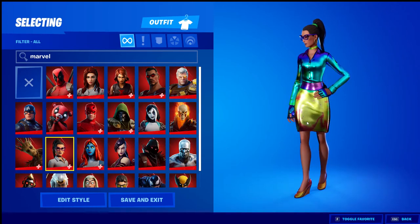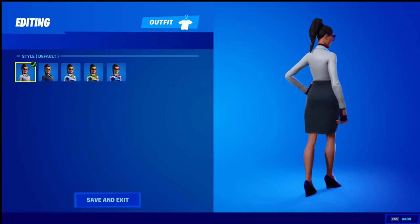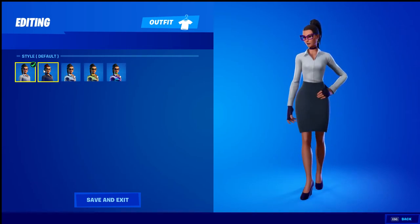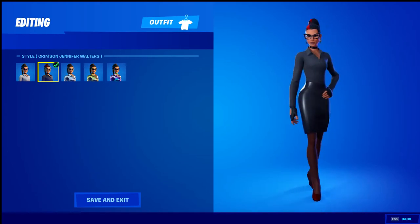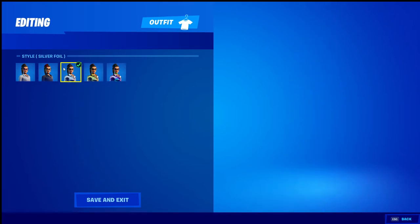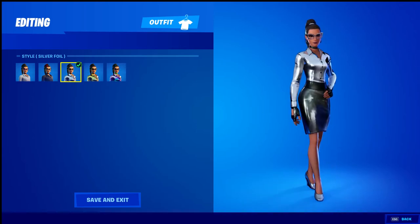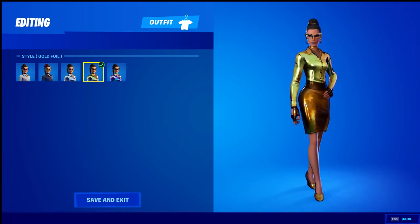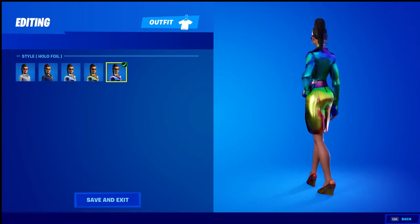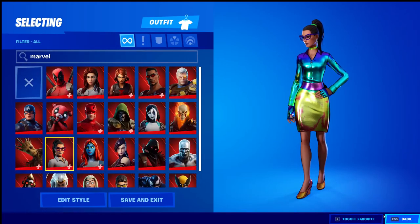Next is Jennifer Walters. We have the default — very clean — which you can use the built-in emote to transform. Then we have the Crimson Jennifer Walters, a nice simple clean skin. There's also the silver foil — one of my favorite silver foils — the gold foil edit style, also very clean, and then the hollow foil. You can use all of these skins and turn them into She-Hulk, so they have an extra style I can't showcase right here.